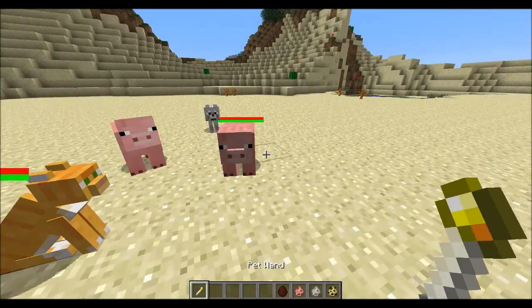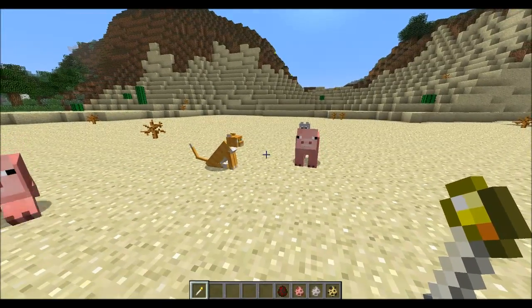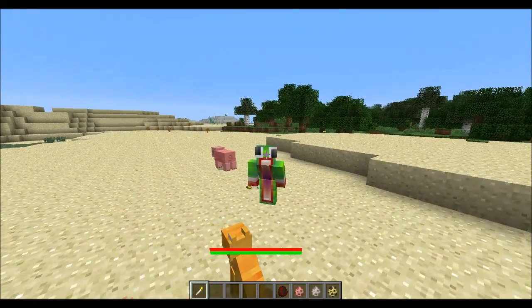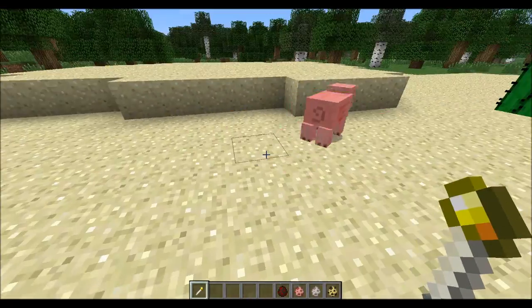You can actually change the skins of these guys, but only for the ocelot — not the pig or wolf. To get into the pet menu, hold left Shift and right-click on him. You'll see a pet inventory and a skills tab. Looking at textures, you have the Siamese, black, ocelot, and red (normal) texture options.